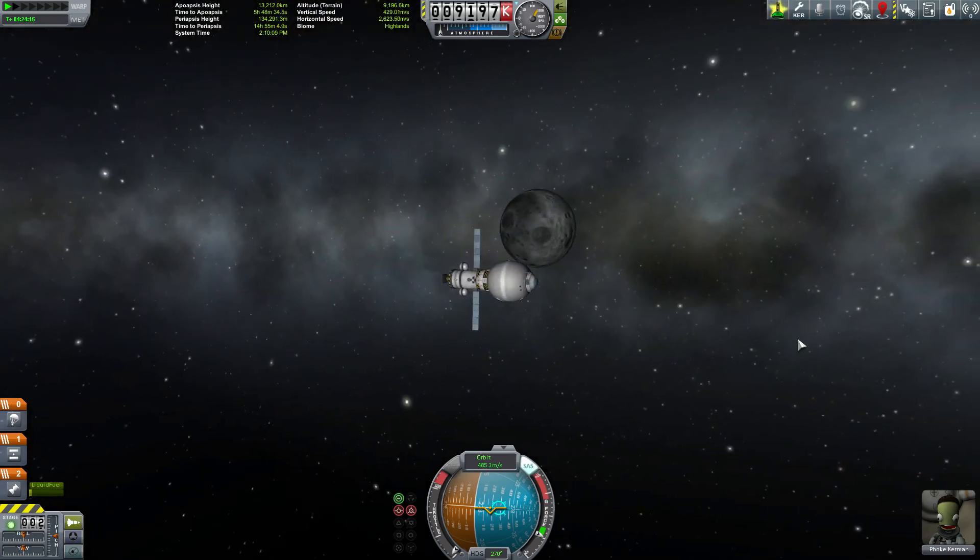And here we are in the moon sphere of influence, where we could do another maneuver node to establish an orbit or fly by on the way back to Kerbin. Alright guys, well that pretty much covers the basics of Kerbal Alarm Clock. This is another great mod with a ton of capability, but at the same time it's easy to use and provides functionality that's hard to live without once you're used to having it. This is definitely a KSP mod I recommend everyone install, so go grab Kerbal Alarm Clock for your game, and we'll see you in the next episode. Take care.